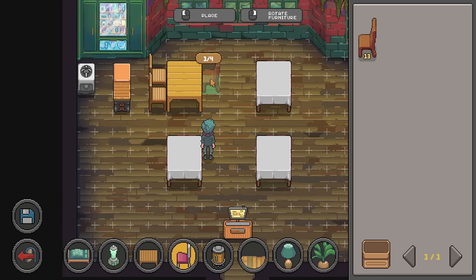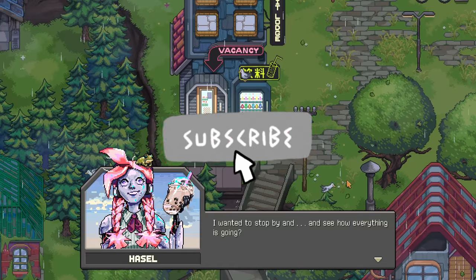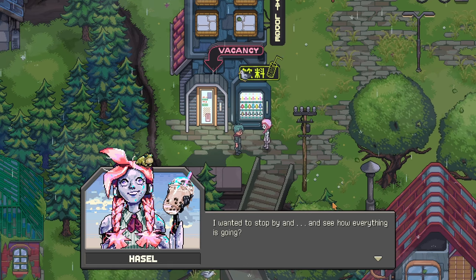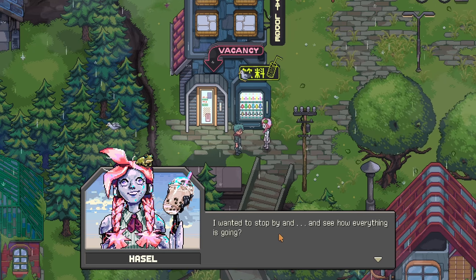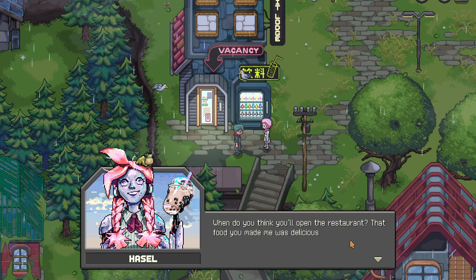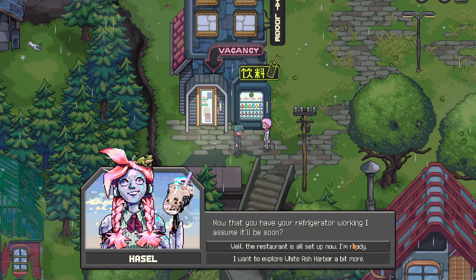Good day everyone, Snack here and welcome back to Chef RPG. As you can see, it's early morning around eight and we have a cutscene with Hazel. She's saying 'I wanted to stop by and see how everything is going. When do you think you'll open the restaurant? That food you made me was delicious. Now that you have your refrigerator working, I assume it'll be soon.'